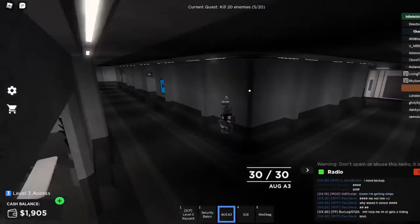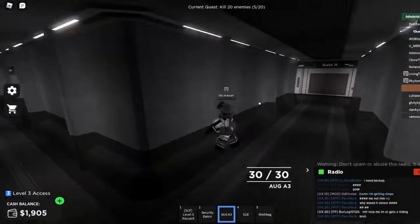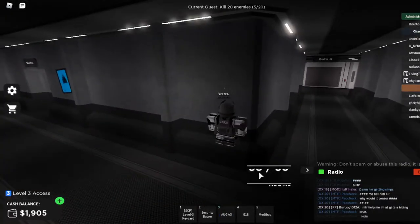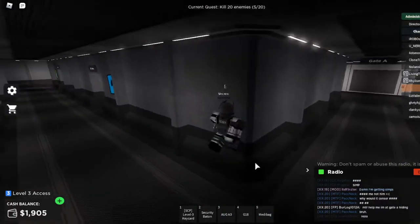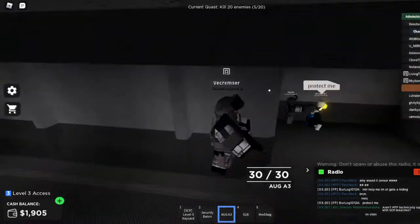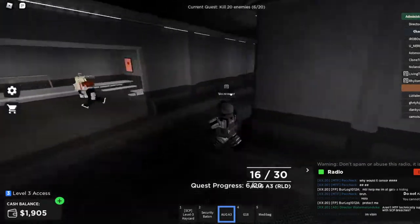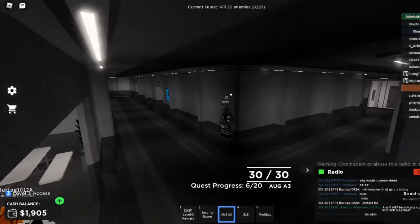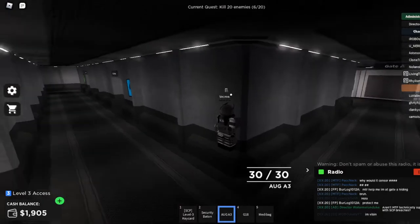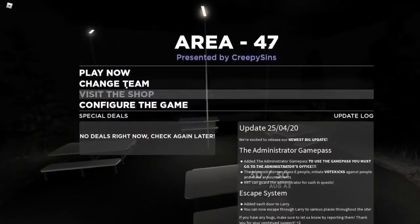I think I just saw a Chaos Insurgency right there, so I will be ready to take him on. Let me just try to bait him. Also, I got a mini bag in the armory, so I'm pretty set to fight these guys. Oh, got him. Yeah, that guy was kind of an idiot. So yeah, this is basically what SD is like.